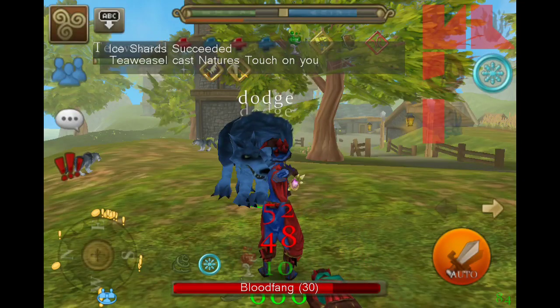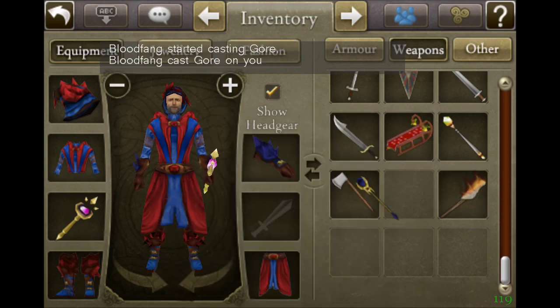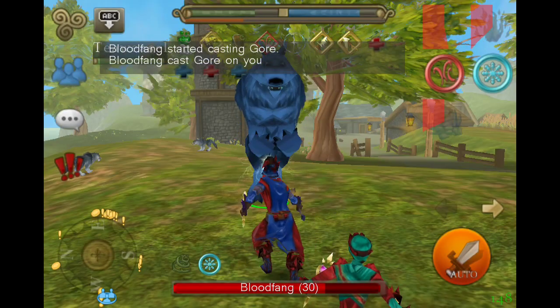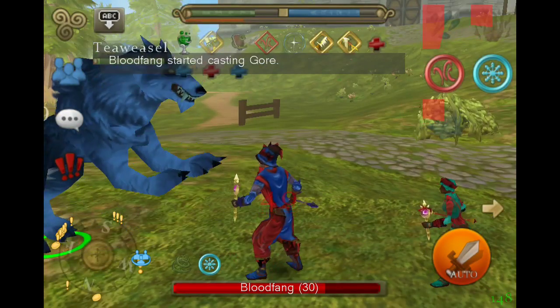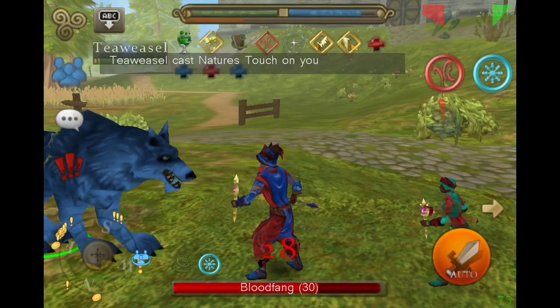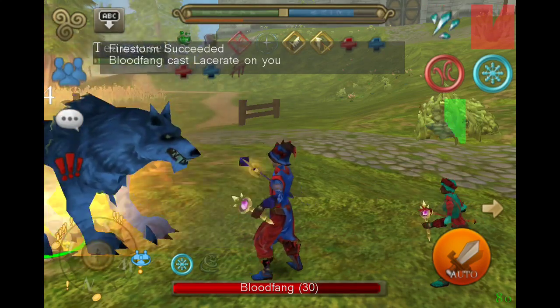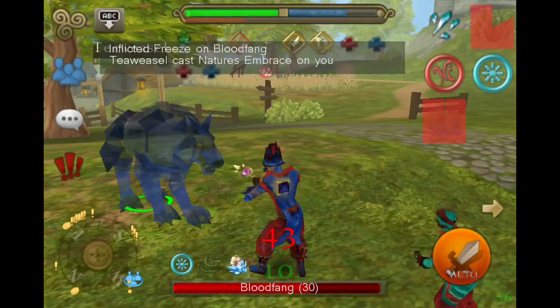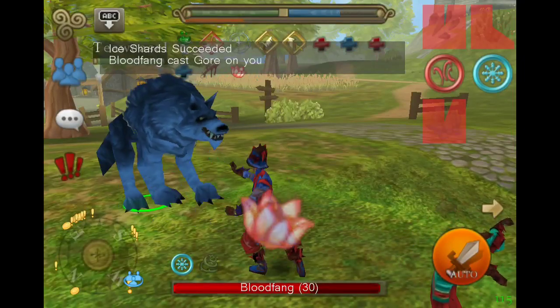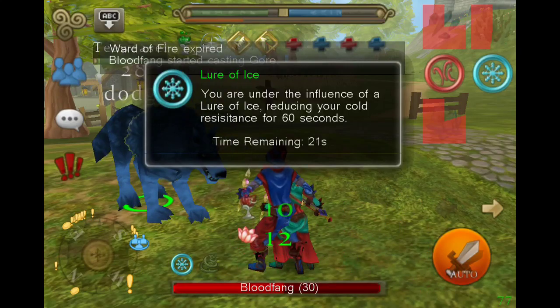So here is a clip of me and T fighting Bloodfang. Honestly, it wasn't much of a challenge, the reason being I have my full crystal armor set, my abilities are maxed, and with the new power I have, it's really not hard to kill it. And then T has his full crystal armor and heals pretty decently, so we killed it fairly quickly.